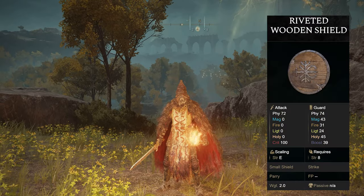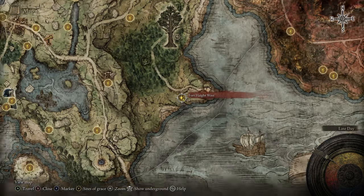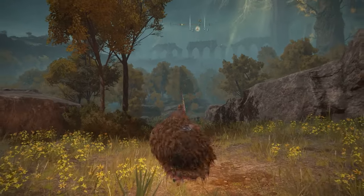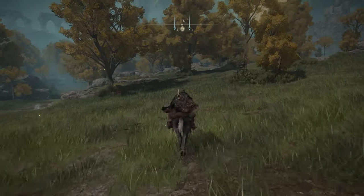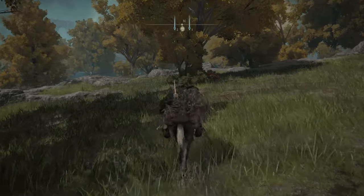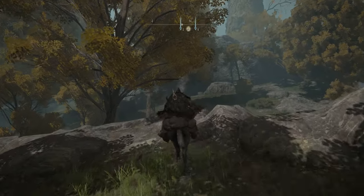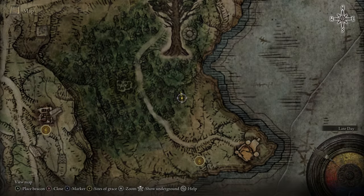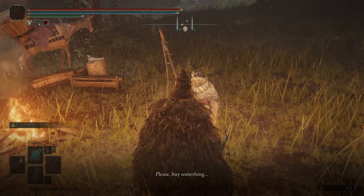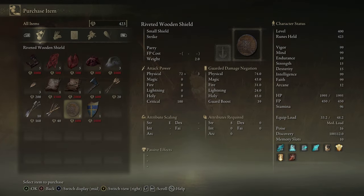If you'd like the Riveted Wooden Shield, head over to the Fort Haight West grace in eastern Limgrave. Make your way up to the merchant to the north, and you can see the smoke from his fire — he's right here. You can purchase it from him for 600 runes.